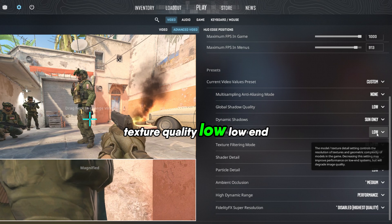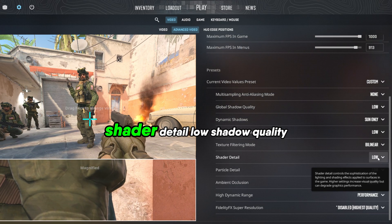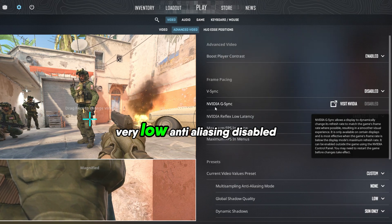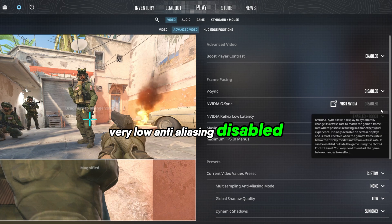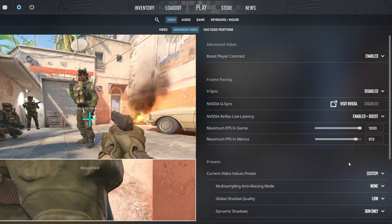Texture Quality: Low for low-end PCs, or Medium for high-end PCs. Shader Detail: Low. Shadow Quality: Very Low. Anti-aliasing: Disabled. NVIDIA Reflex: Enable Boost Plus Latency Mode.